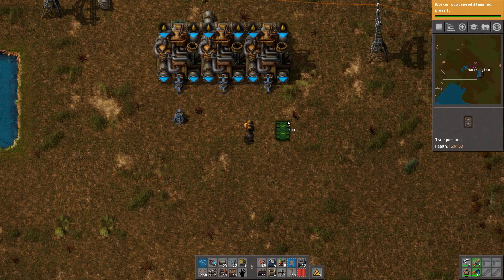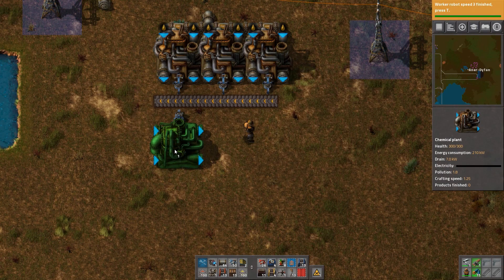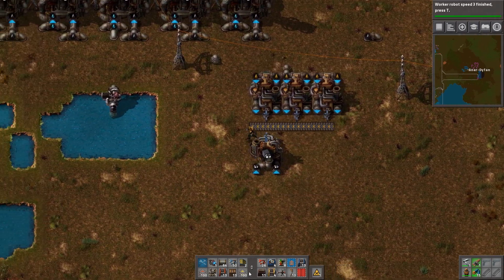So if they need to unload on to that side, they unload on to that side — like that, you do that.